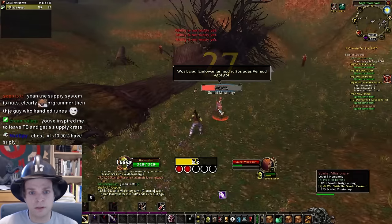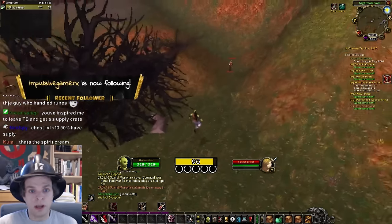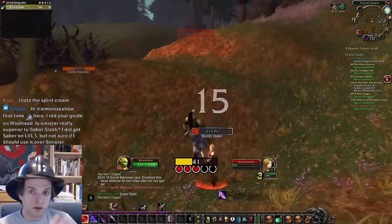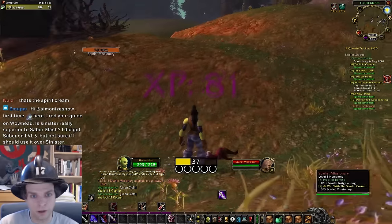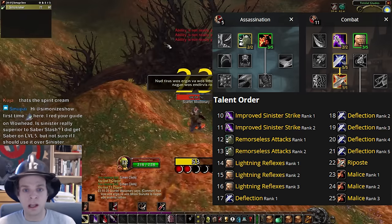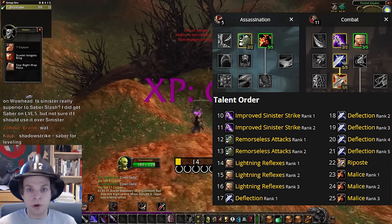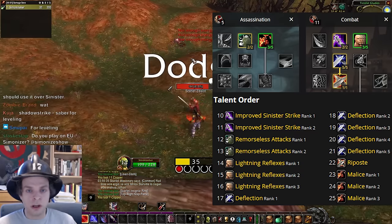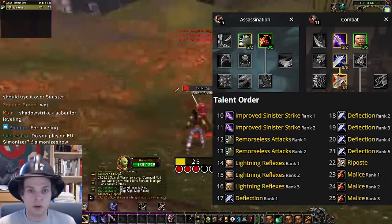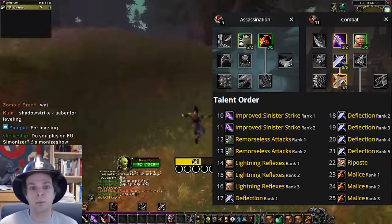That brings us to leveling talents. If you're doing a dungeon leveling build it's going to look a little different than if you're doing a solo leveling build. For a solo leveling talent build, fill the talents out with the first two points in improved sinister strike, then remorseless attacks, then move down the combat tree to reach repose at level 22. Repose is a super powerful ability — very low energy cost, deals a lot of damage, and disarms your opponent — but you can only use it after you parry an enemy's attack, so it really only functions when enemies are attacking you, which happens all the time in a solo setting.